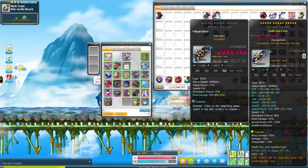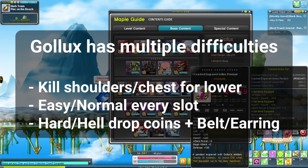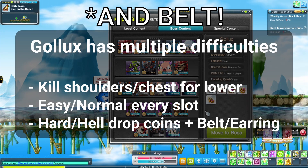Pensalir armor and weapons at 140. Zakum for eye and face. Horntail for rings, earrings, and pendant. Gollux for rings, earrings, and pendant — with a lot of asterisks.